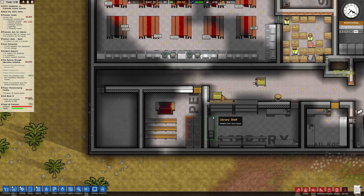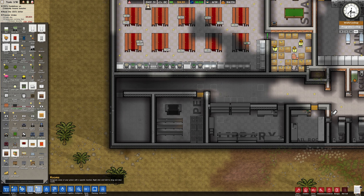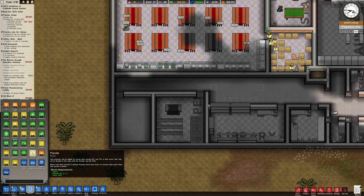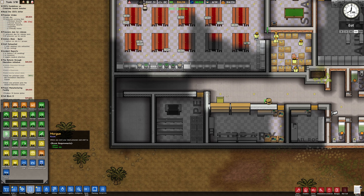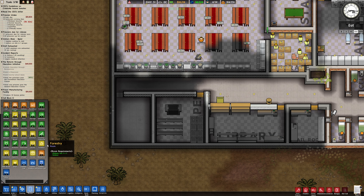Right, we've got room here now for something else. What shall we have - parole? It's a bit out of the way though. We shall have a morgue - I don't need a massive morgue I think. Two deaths again - let's see.